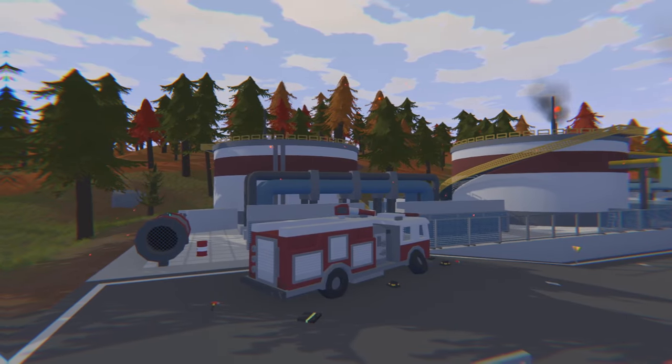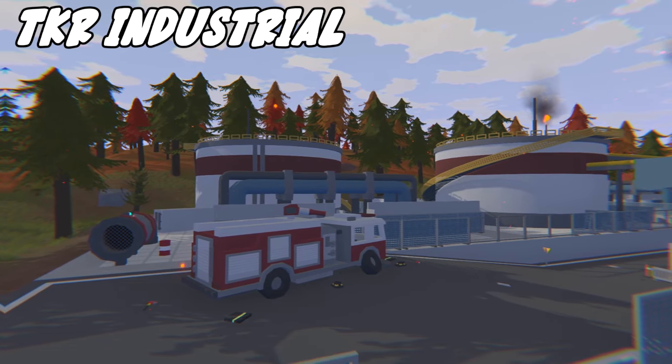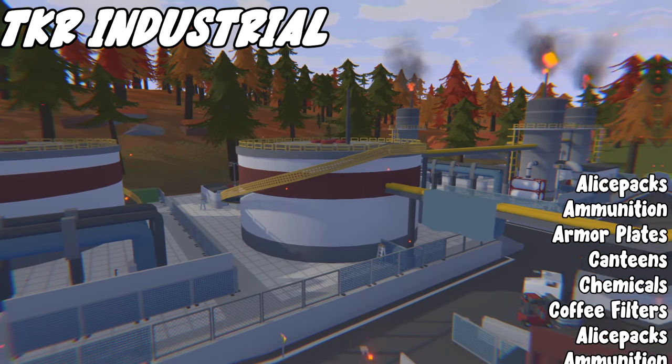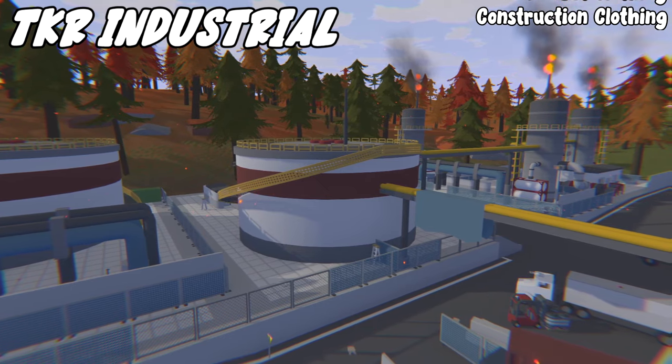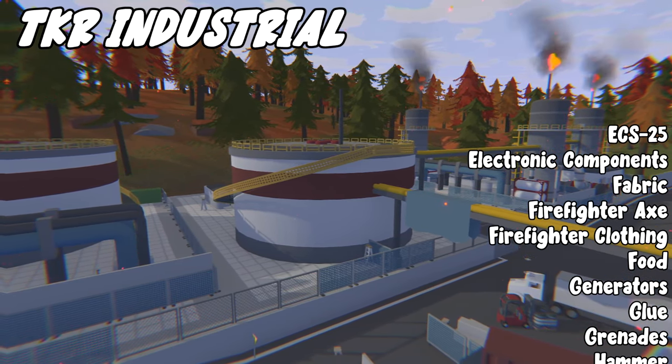The first location is TKR Industrial. This place is mainly a military and construction loot area, but it can drop a lot of good items. Some stuff that it can drop includes elite packs, ammunition, armor plates, canteens, chemicals, coffee filters, combat clothing, construction clothing, ECS-25, electronic components, fabric, firefighter axe, firefighter clothing.